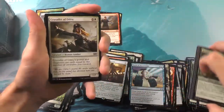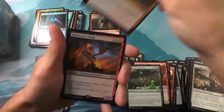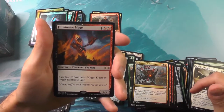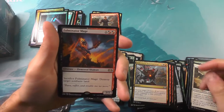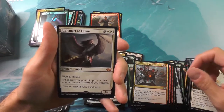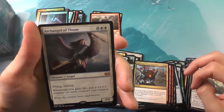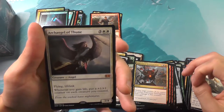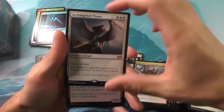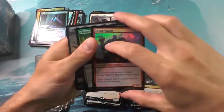Last pack of the first twelve. A Fulminator Mage — 16-year-old me would die for that artwork, and the 38-year-old me still thinks it's pretty cool. And an Archangel of Thune — whenever you gain life, you put a +1/+1 counter on each creature you control. Whoa! I think that's more or less the same cost as Serra Angel. Seems like that one's pretty good. Nothing for our foils.